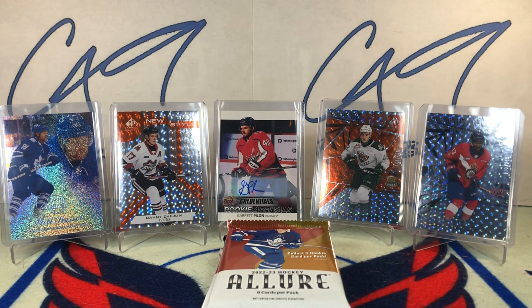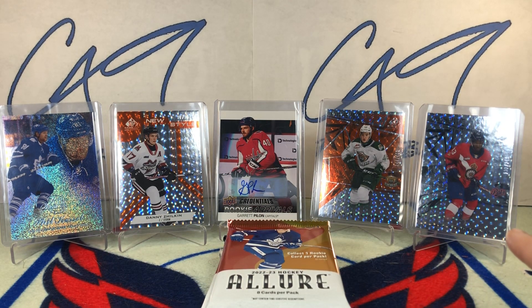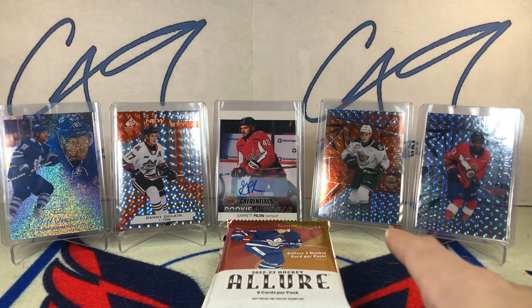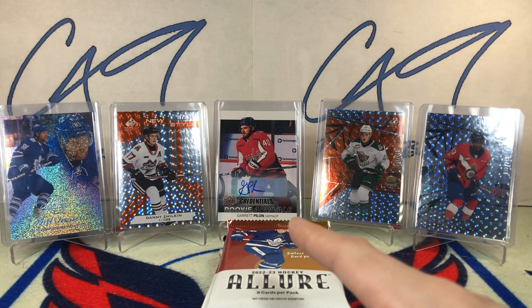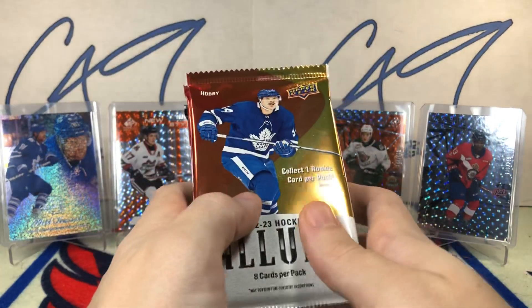Quick recap of the last episode: we had a Blue Ice 93 of 99 Phil Kessel, an Authentic 133 of 249 Zack Stringer, a new style 97 of 99 Danny Zilkin, an Authentic Prospects number 347 of 499 Owen Zellweger, and a Credentials Rookie Arrivals auto Garrett Pallon.